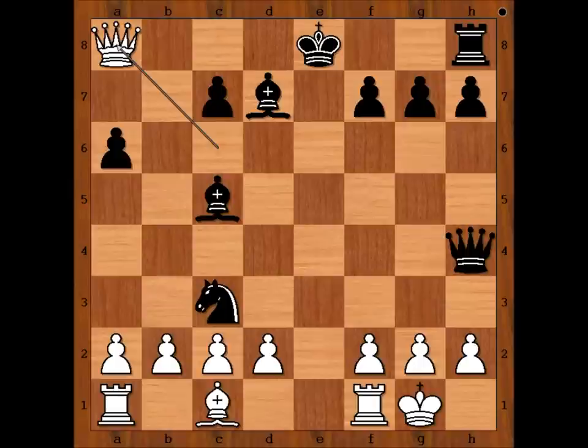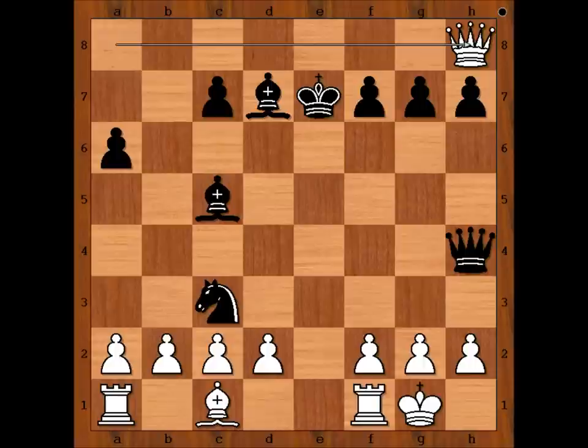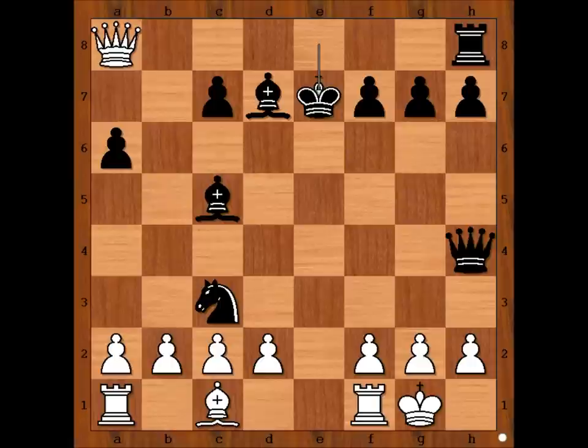And unknown player will boast about beating Sigbert Taras. Black to move. Queen to e7. White to move. How would you continue in this position if you had white pieces? Please note that the white queen is under attack from the black rook. Your move. Unknown player captured the rook — looks like an obvious move.